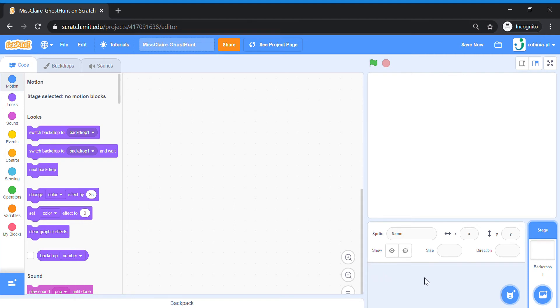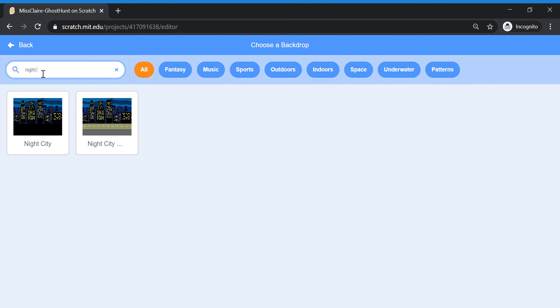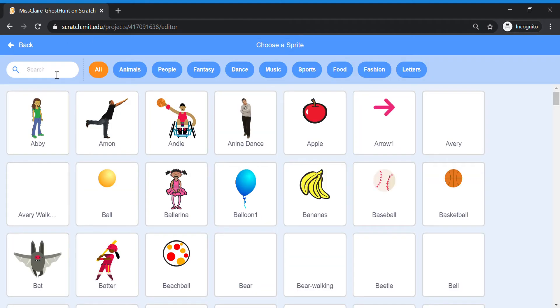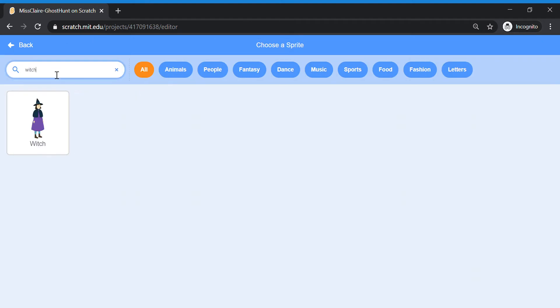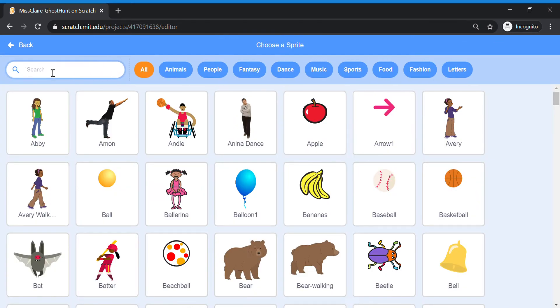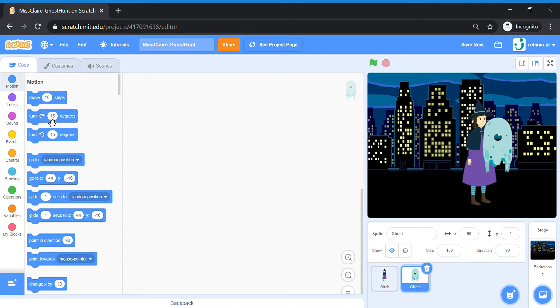We're going to add our two sprites — the witch and the ghost — and a backdrop of a night city. I'm going to start with the backdrop first and do a search for night city. You can also choose your own, that's fine. Then choose a sprite and let's add our witch and our ghost. Don't worry if the sprites look a bit big because we are able to change size later.